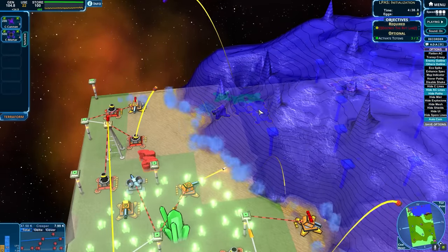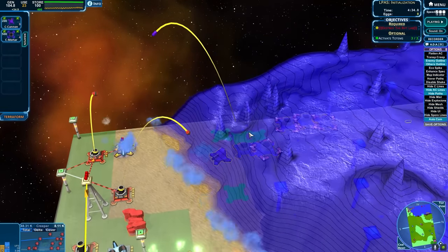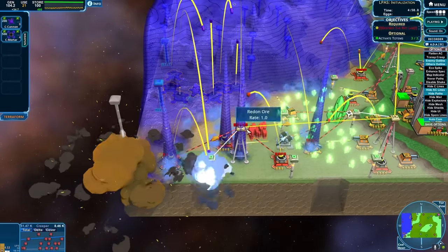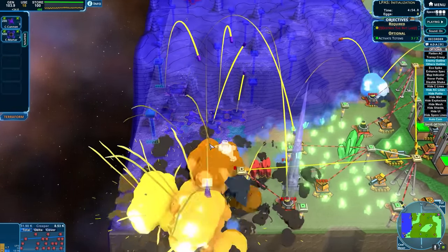Mortars — do you need to get a little closer? Yeah, we can 100% do that. Look at them rain down creep. Real good. Wow, these things are super powerful.